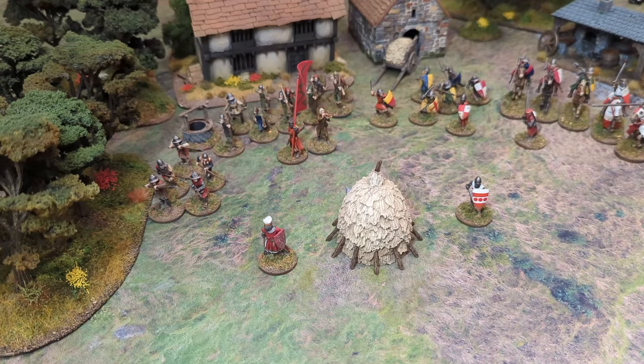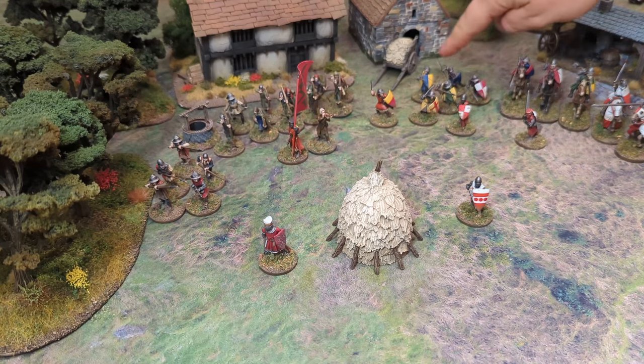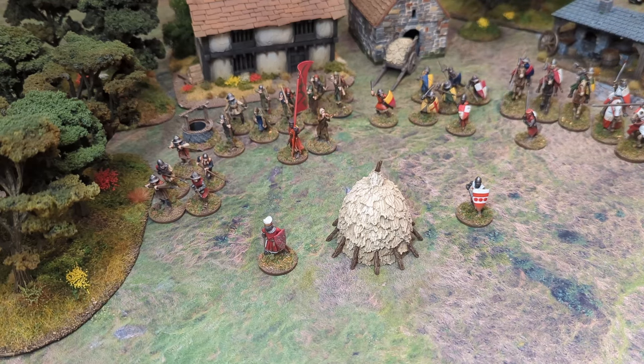If line of sight is blocked - for example by a building corner - you can't shoot or charge at the target. This is very useful because it's a very terrain-heavy game. If a unit is hiding around the corner of a building, you wouldn't be able to charge around the corner to get them; you'd have to move to the edge first and then charge.